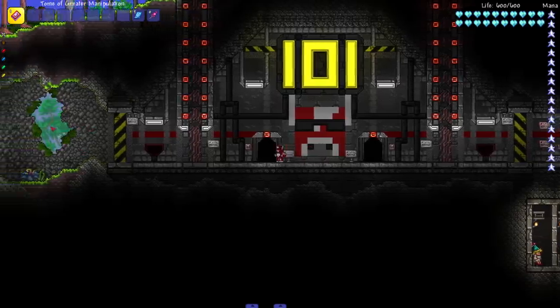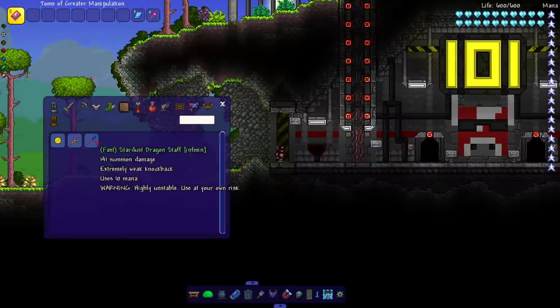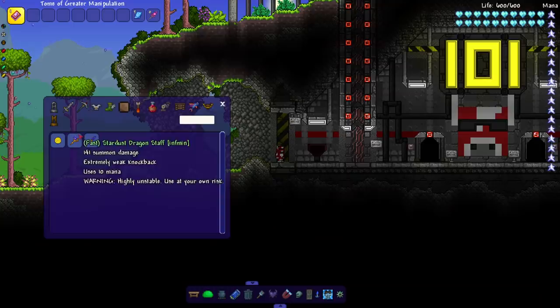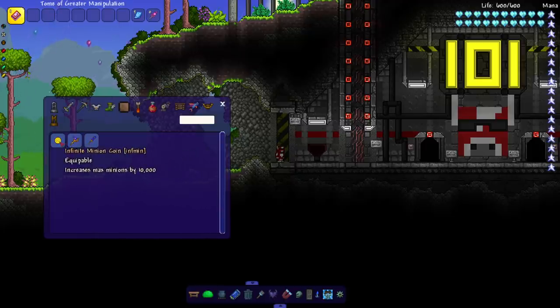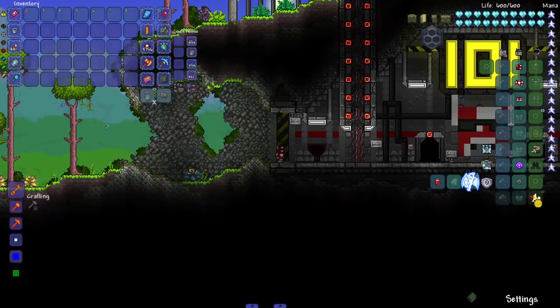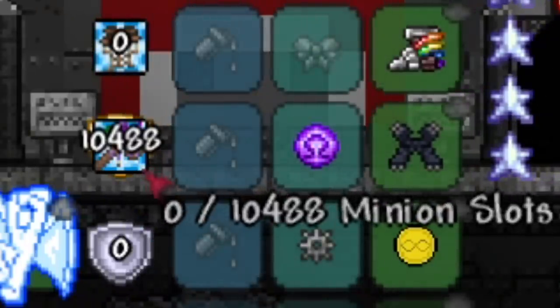I don't know the exact name of the mod but in the files it's called 'inf min.' The mod also comes with fast stardust dragon staves, but the main thing we want to see is it increases max minions by 10,000. Let's put this on — look at that, 10,488. What a specific number.